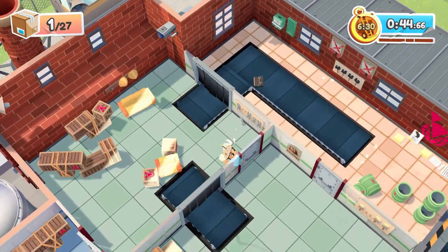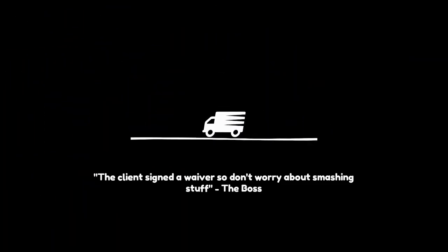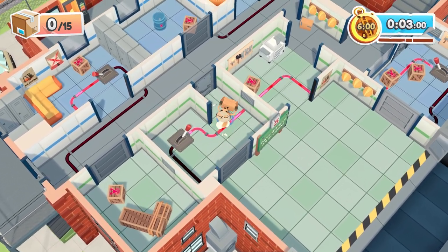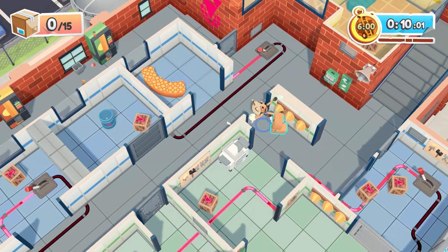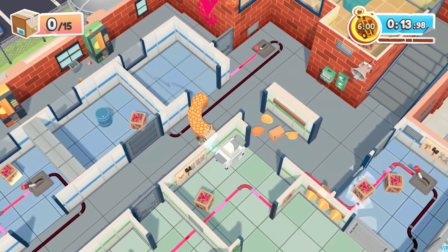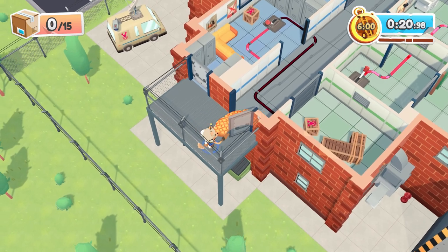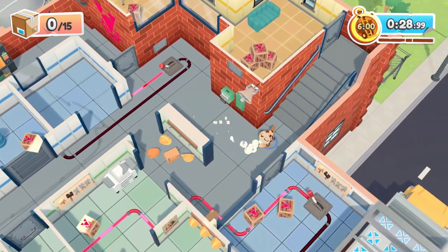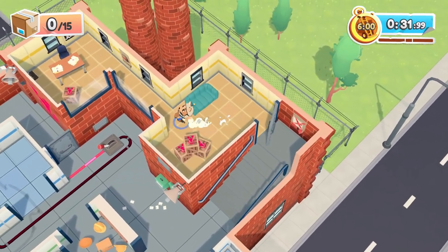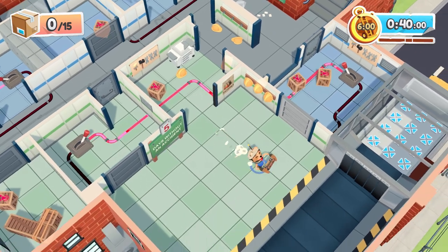Next is Locked Lever Lab — smash the windows, take the couch outside, and use the levers only twice. This one's pretty easy. Use this first lever to bring stuff through this opening, and use this second lever to open up the bottom left. Take the couch and bring it to the bottom left and outside. Then go around breaking all the windows. The hidden console is up here in the top left.